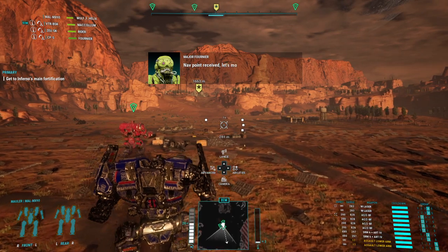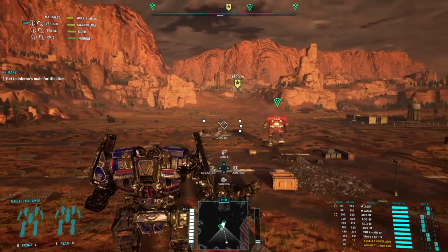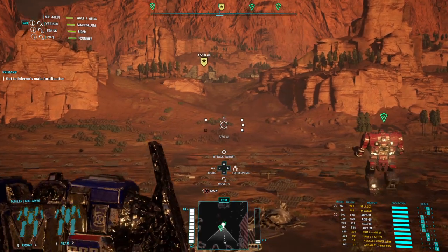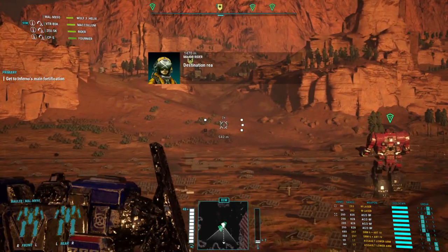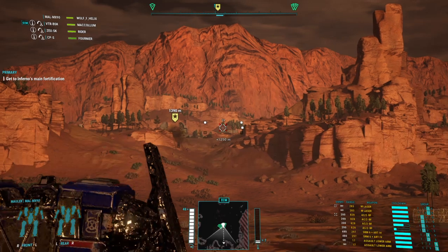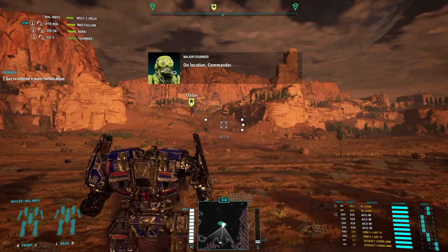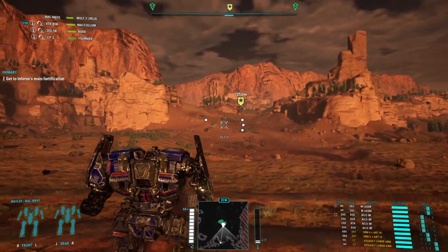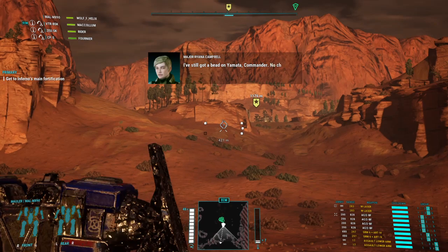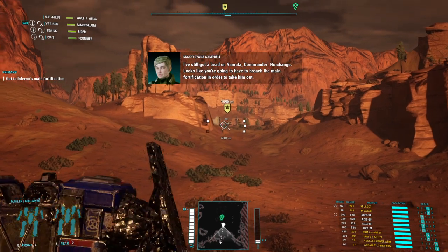Navpoint received. Let's move! Destination reached. At the waypoint. On location, Commander. I've still got a bead on your martyr, Commander. No change. Looks like you're going to have to breach the main fortification in order to take him out. Understood.